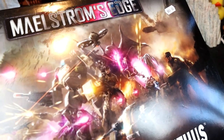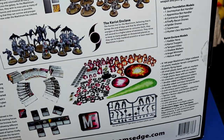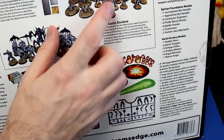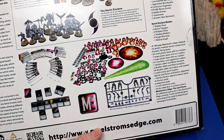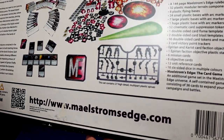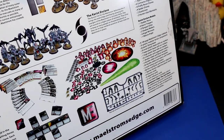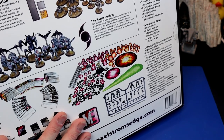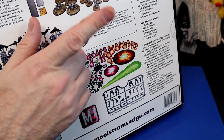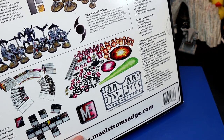I've got this Maelstrom's Edge box — it's a 28mm game. It's a super big box with everything you want to play: two starter set character models in there, troops, special types of models, and lots of other stuff. I was really impressed by the guys on the table selling it. I love the models so much I'm going to try and play the game, but even if I don't, the models are worth getting on their own.